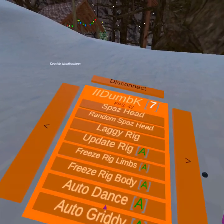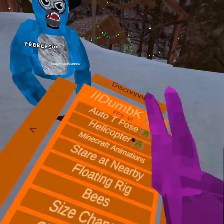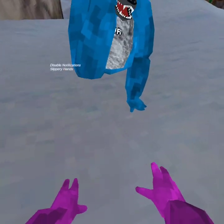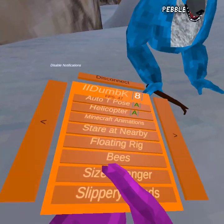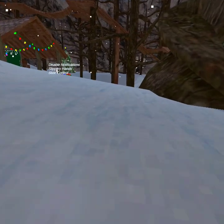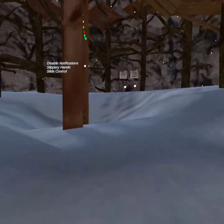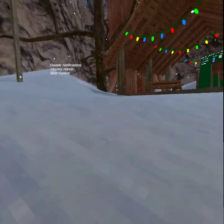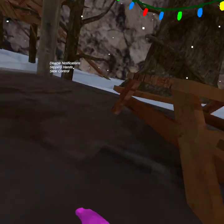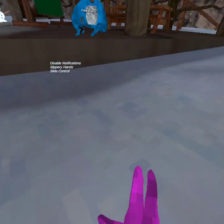Skipping through some: gritty, T-pose just makes you do this — basically a Minecraft animation. Helicopter bees doesn't work. Slippery hands makes everything slippery. If you do slippery hands and then slide control, you can just move your hand on the ground and slide around — it's really cool.